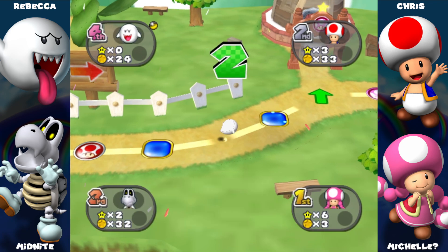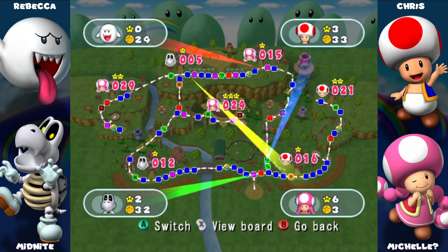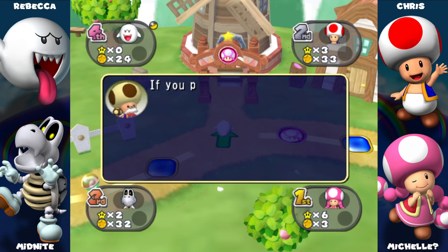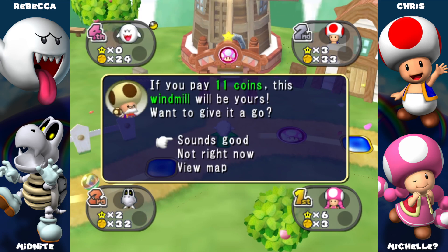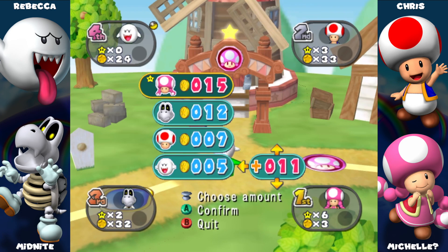What's this space going to be? Would you like to pay 11 coins to have this one? You're about to land on a Toadette space — I don't know what it does though. No you're not — I lied. Okay, that's crazy. Would you like to pay? Yeah. How much do you want to put in? You already have five here.